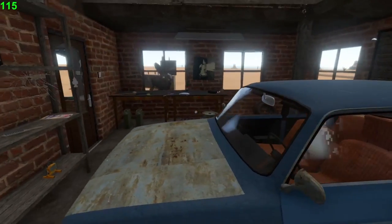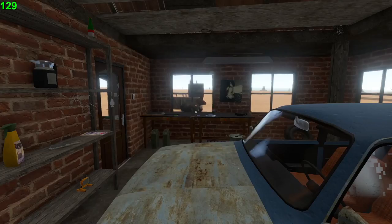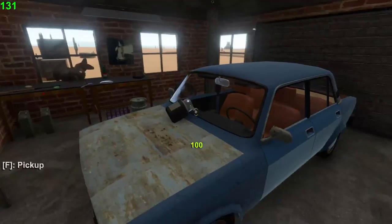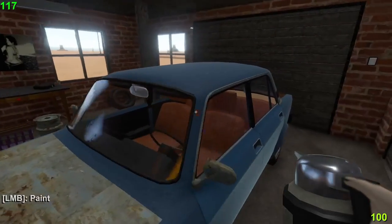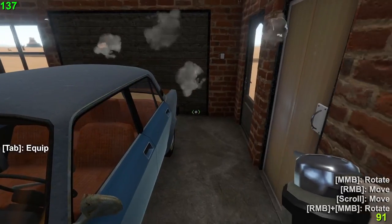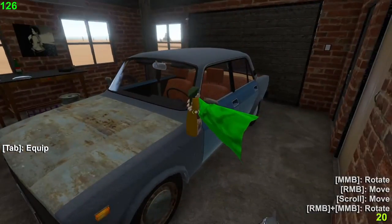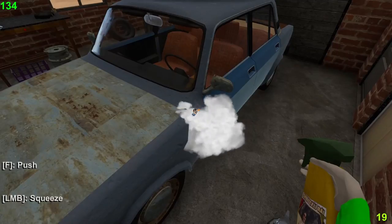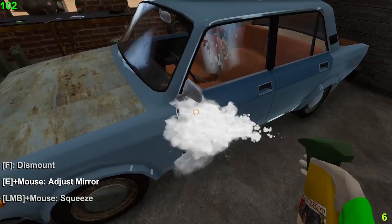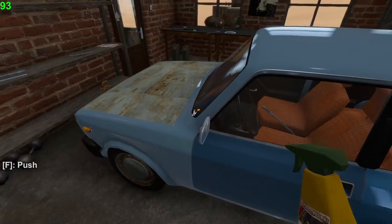Over here you have paint — tap F to equip and color the car. For somewhat good condition paint you just spray it on a few times and it gets better. This applies to doors, hubcaps, mirrors, etc. To go into the free camera mode where you can zoom around with your mouse, press Q, and to get out press Q again.